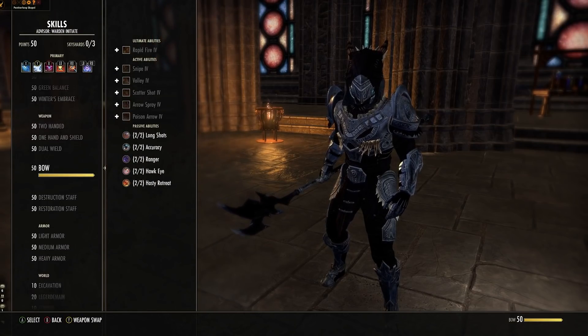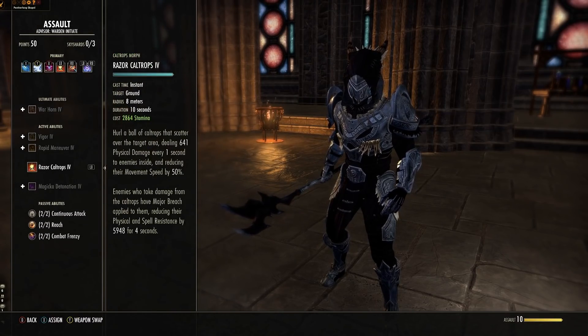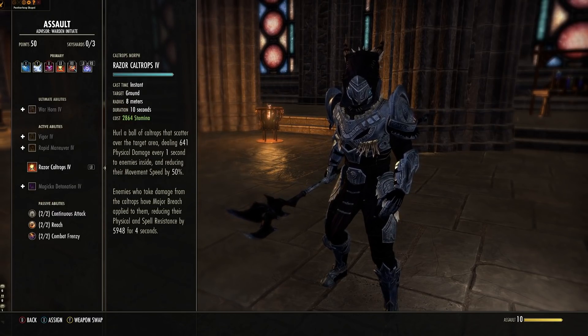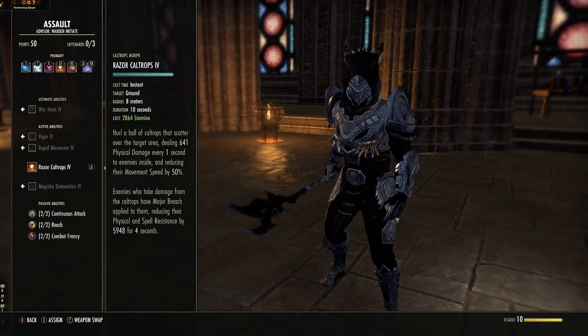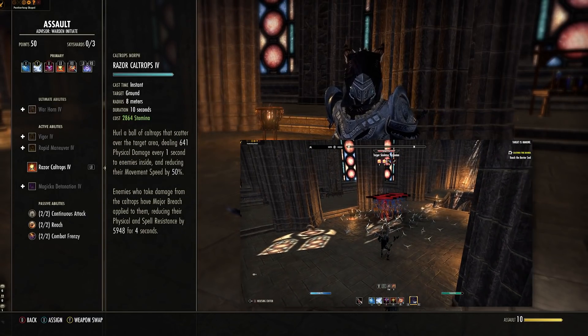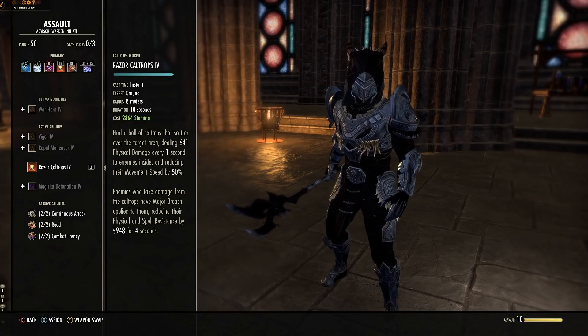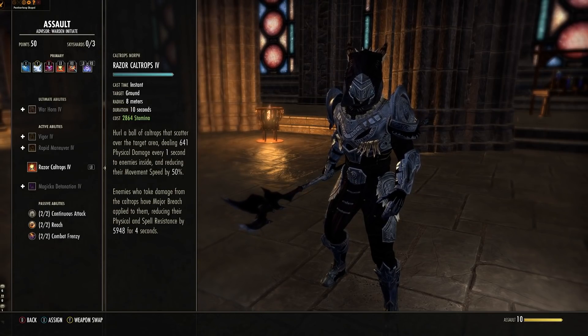Next up is Razor Caltrops from the Assault skill line. You don't have to go to Cyrodiil — you can just go into Battlegrounds. Even if you lose all day long, you still get points. Starts off as Caltrops, morph it to Razor Caltrops. Put it on the ground to give a debuff to up to 6 surrounding enemies. It does damage over time every 1 second, which is part of the build. When enemies step inside, they get Major Breach for 4 seconds, reducing their resistance so everyone can hit them harder. As long as you maintain this on the ground, you've got a debuff on everything.